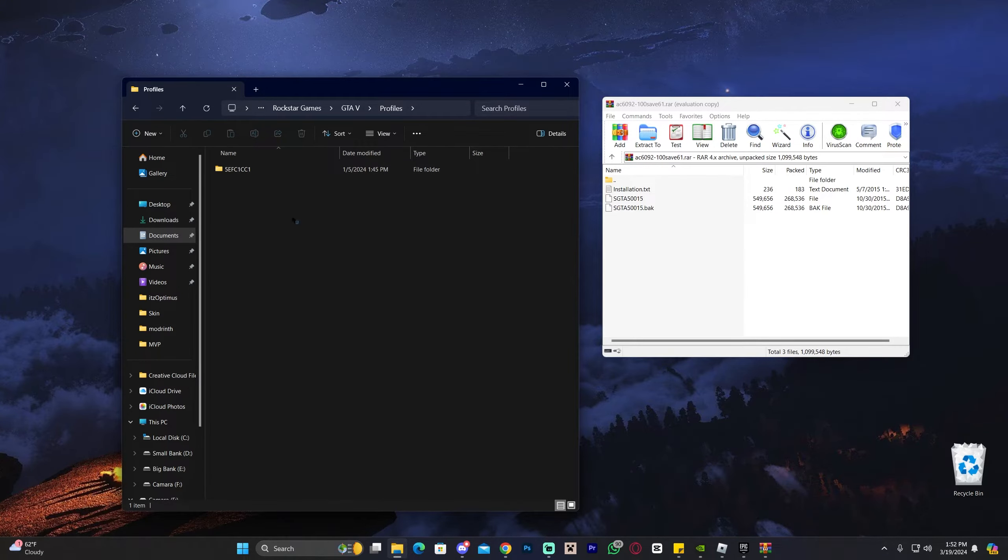Click where it says Profiles, and in here you should see a folder with random numbers and letters. If you don't have this folder, it's most likely because you haven't played the first mission of GTA 5's story. You'll need to launch the game, finish that first mission — the one where you rob the bank — and then this save folder will appear. Open that folder and you'll see a bunch of random files inside.